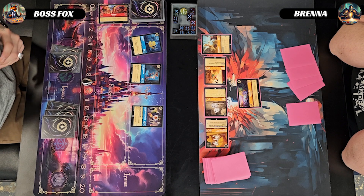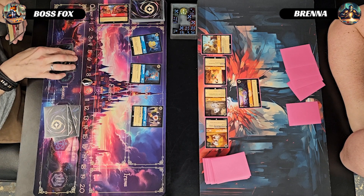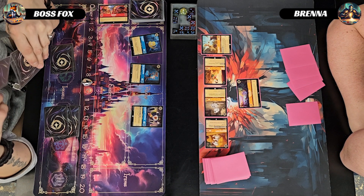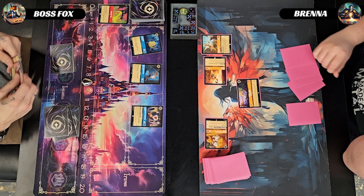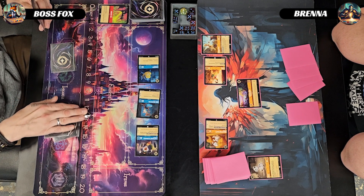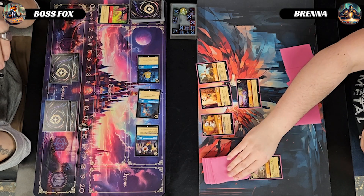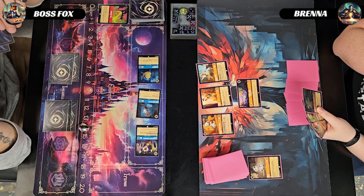I ink a Sumerian Talisman and pay five for a Dragon Fire to take out the Rollie. I then quest for five with my three characters taking me to fourteen. She goes up to nine from Neverland again — locations are awesome.